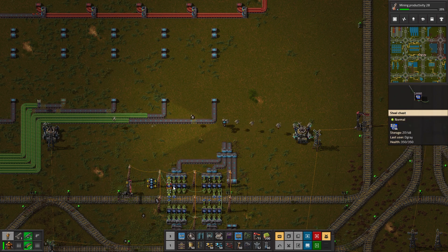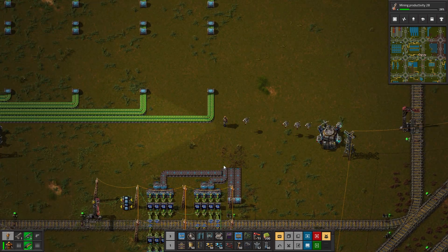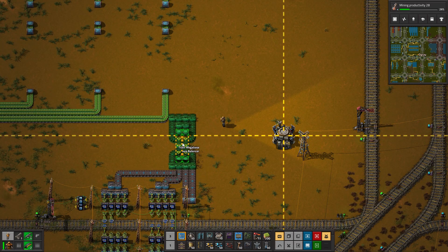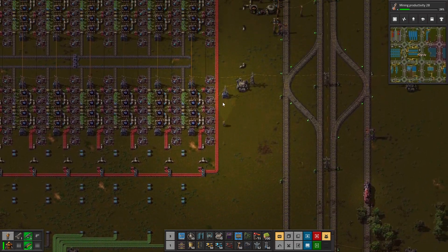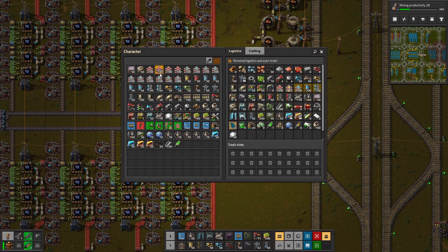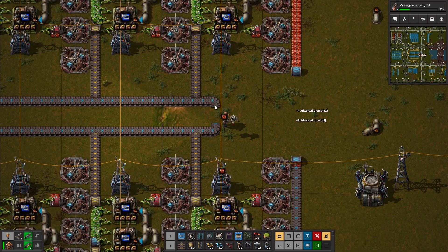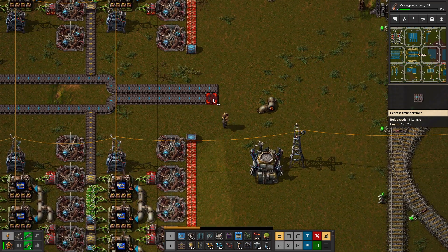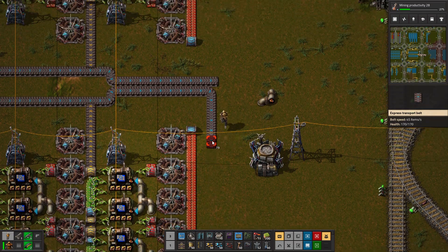Disconnect you for a second. You two go out with four belts, giving one space in between. Now look - cool. You can go right over here. There we are. So now all of this is hooked up. Just need to hook up the same up here.